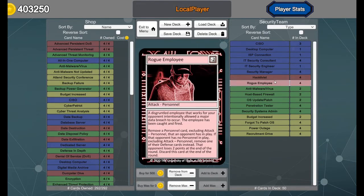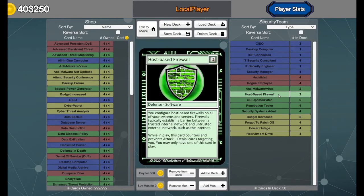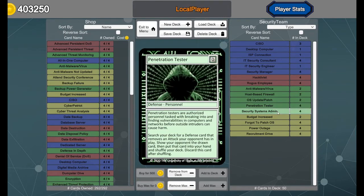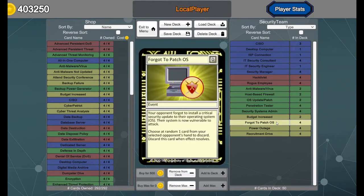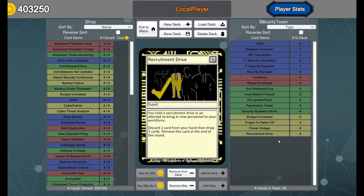The purpose of this deck is not to attack our opponent, but sometimes it will stall and you'll need to reduce your opponent's ability to gain points. The deck includes two anti-malware/virus, two host-based firewall, two OS update and patch, four penetration testers, four security system administrators, two budget increase, four forgot patch, four power outage, and four recruitment drive.